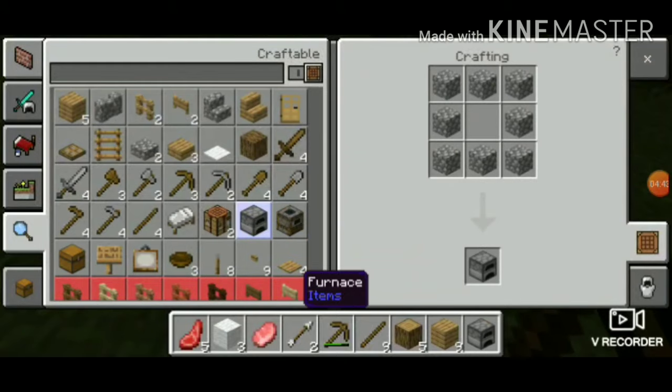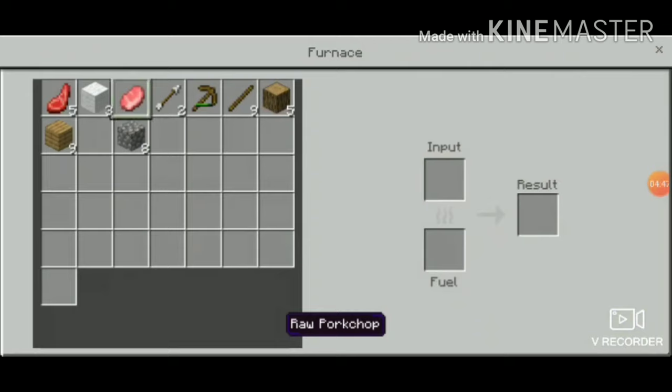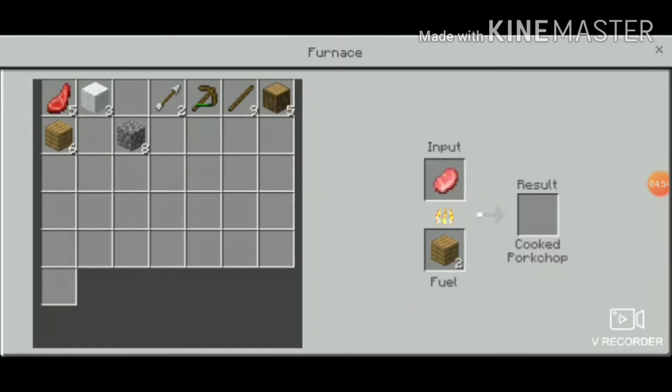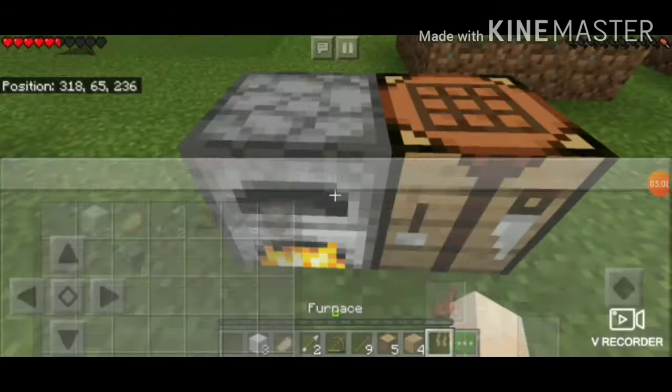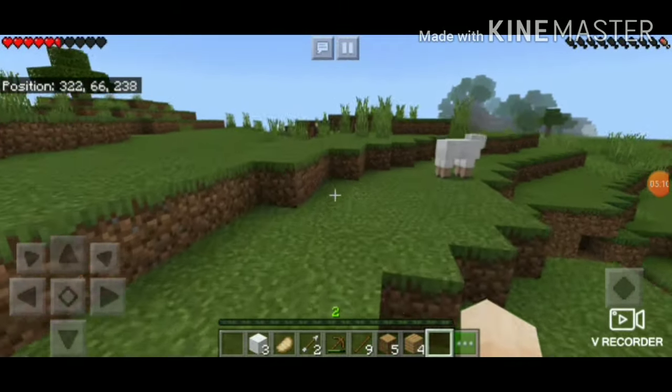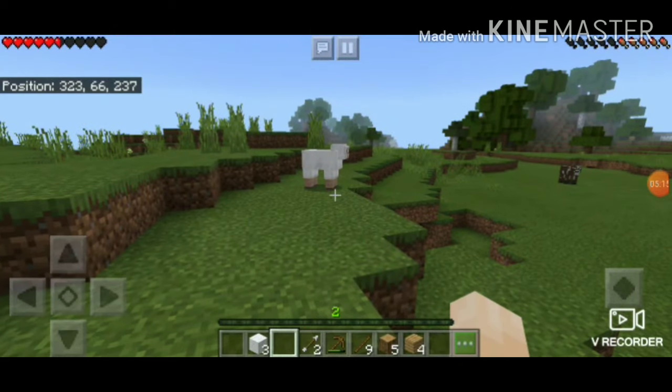Look — a furnace. With a furnace you can cook stuff. I'm using planks because I don't have coal for now. It also shows you what will be cooked and what the final result will be. Look, when I eat this my hunger bar is full.